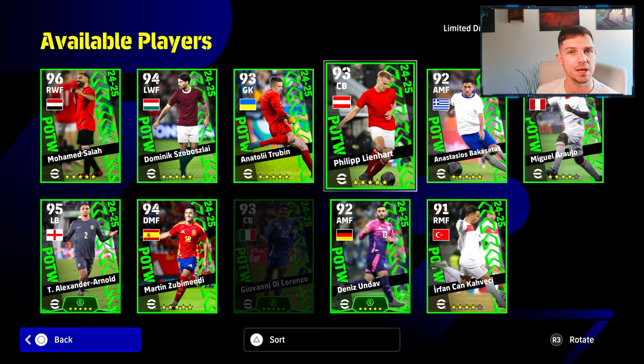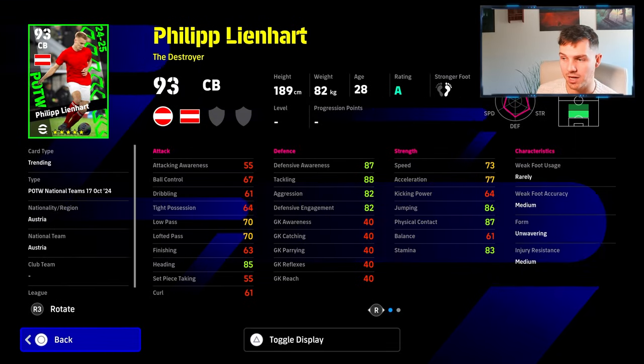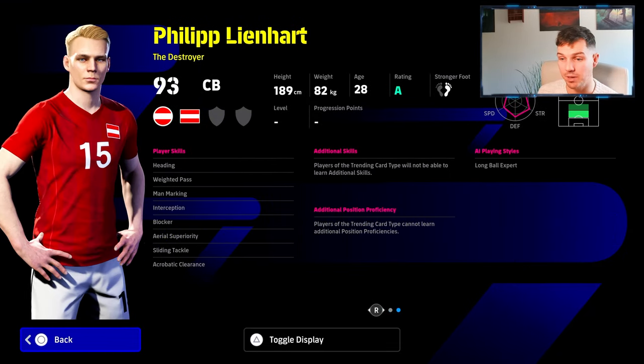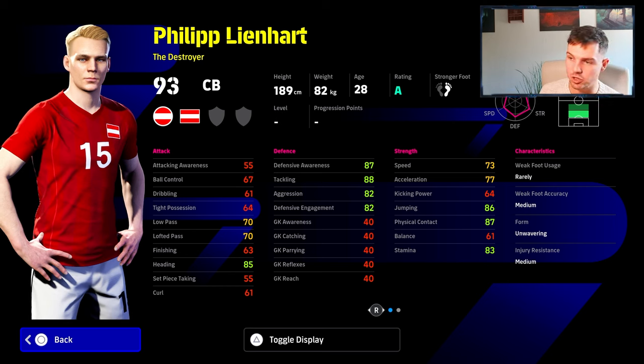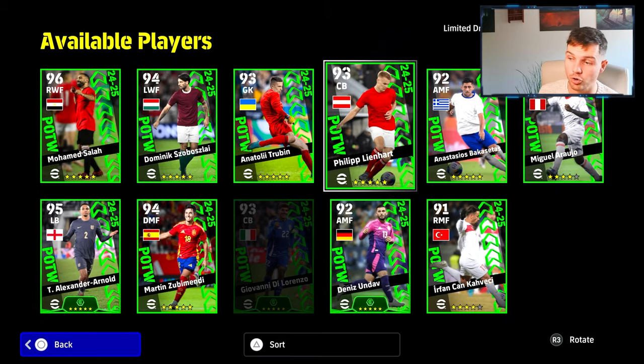If you haven't been playing the game that long, these are always going to be advantage cards - they give you an advantage. We also have another center back here, just lacking a little bit of speed, but not a bad card at all. Interception and blocker is always nice. Area superiority, good height, good weight. Movement is going to be a little bit sluggish, but physically it's very strong. Defensive AI is going to be nice, and his tackling is going to be nice as well. Heading - very solid card actually, kind of underrated.